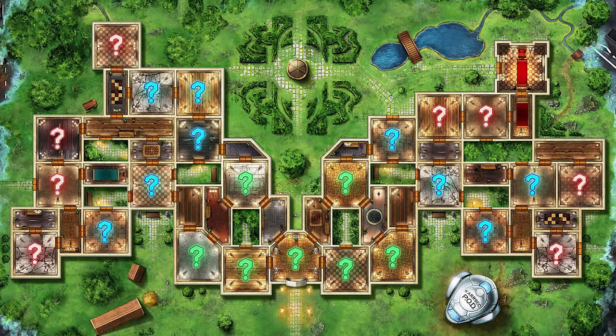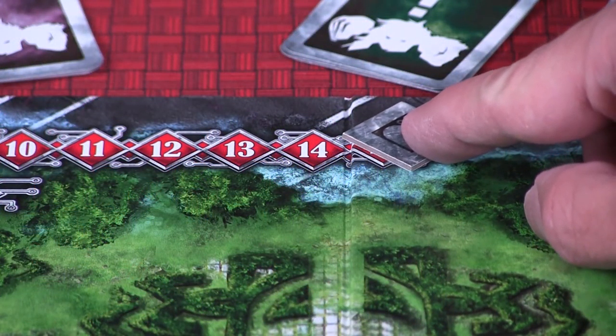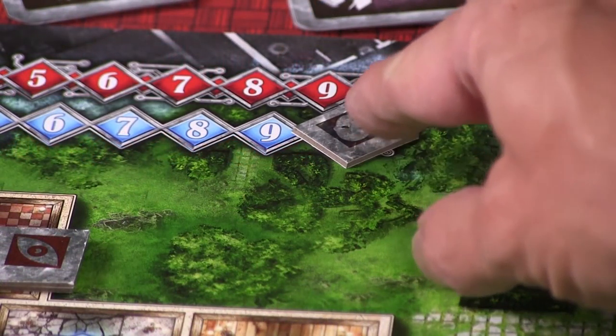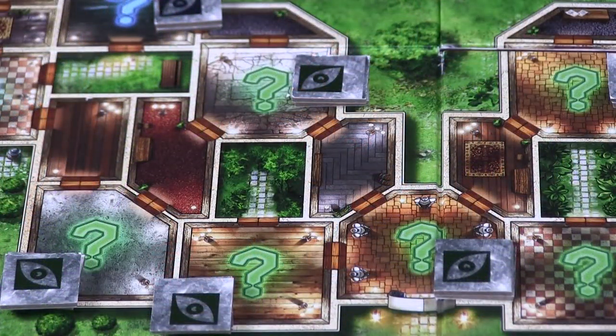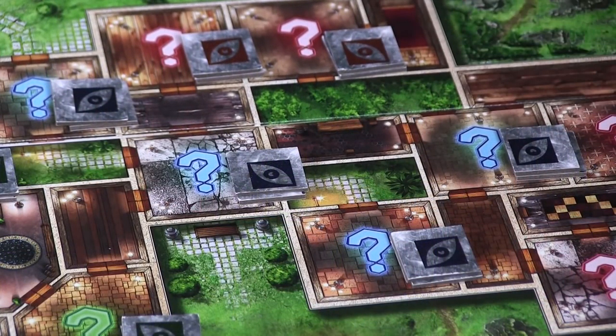You're going to take the main board, which is the green one — also the past — and put it in the middle of the table. You're going to take the health token and put it at 15, the clarity token and put it at 10, and then find all the search tokens. You have red, blue, and green search tokens, and you put two of each color on the corresponding question marks.